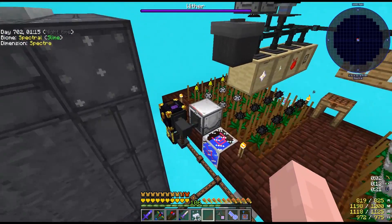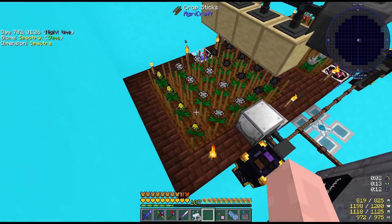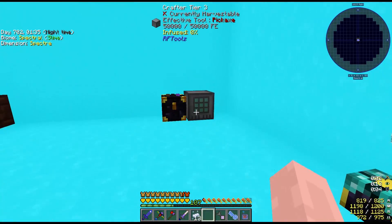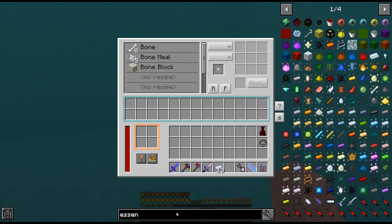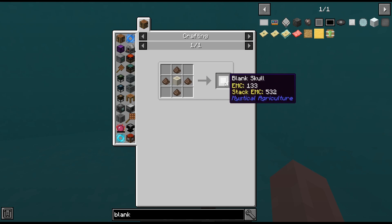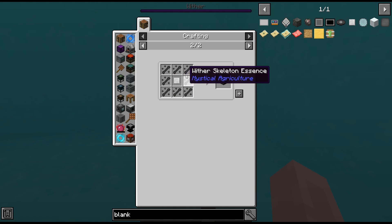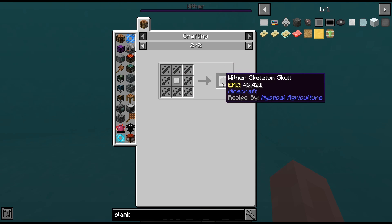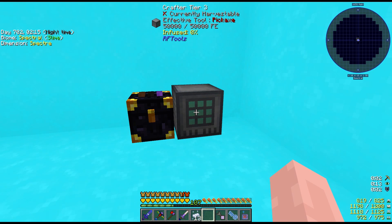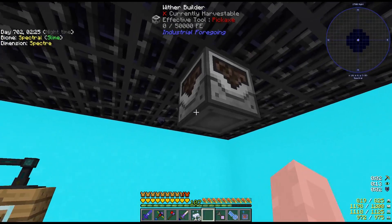I have brand new seeds for nether stone, wither skeleton, and yelorium. The plant gatherers will collect everything, put it in this ender chest, and the ender chest feeds a crafter tier three so it can make blank skulls and soul dust. With blank skulls I can make wither skeleton skulls — this was a new recipe for me. It used to be nine wither skeleton essence for a skull, but they made it more difficult.